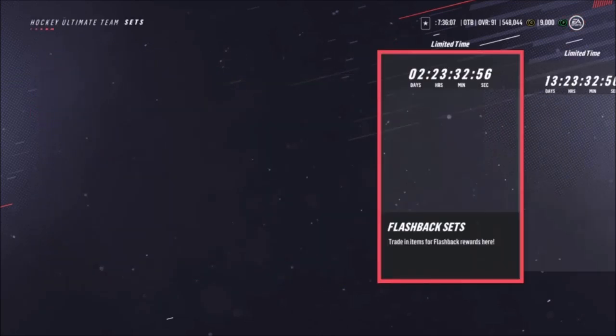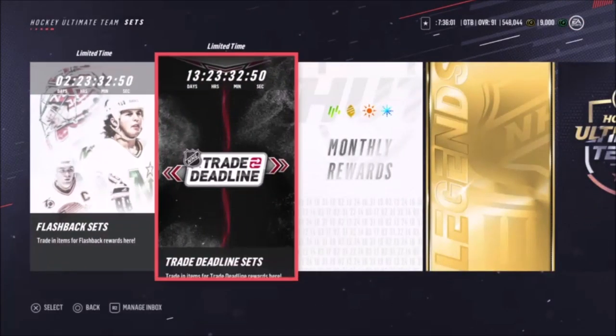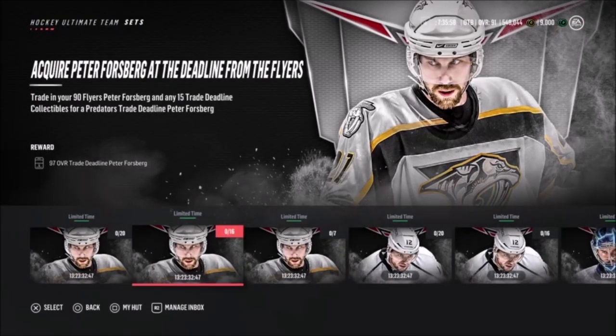The master set is a 97 overall. I went to Flashback — it's a 97 overall Peter Forsberg. You need 20 collectibles. Wow, there's a lot more when I came in.